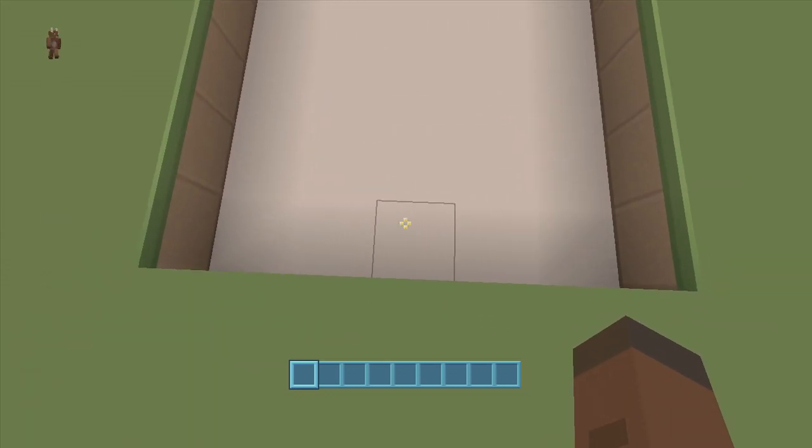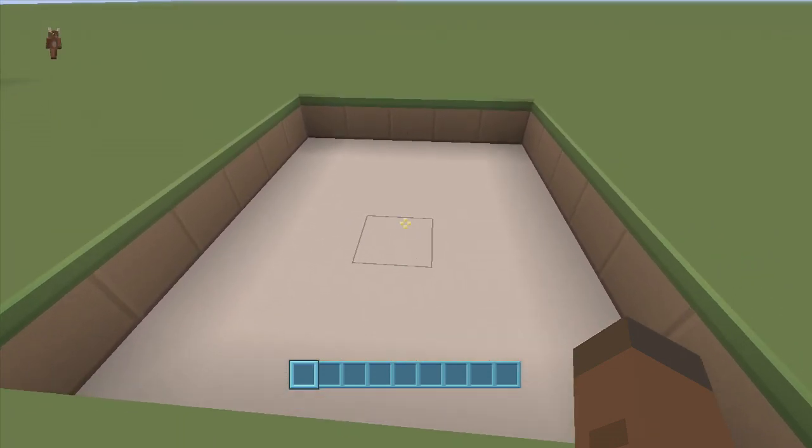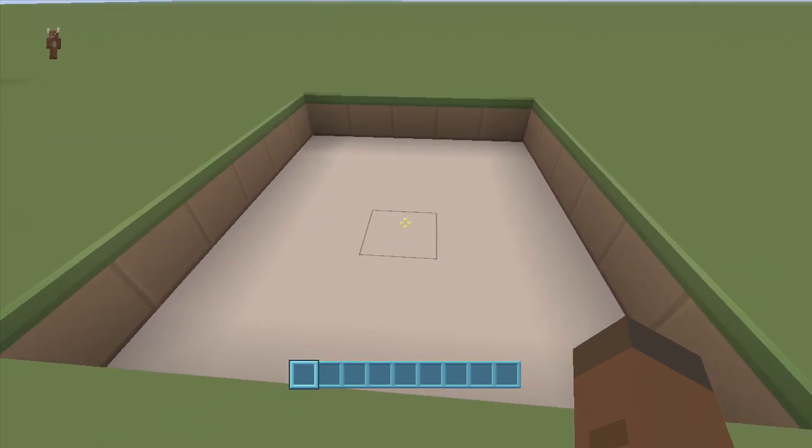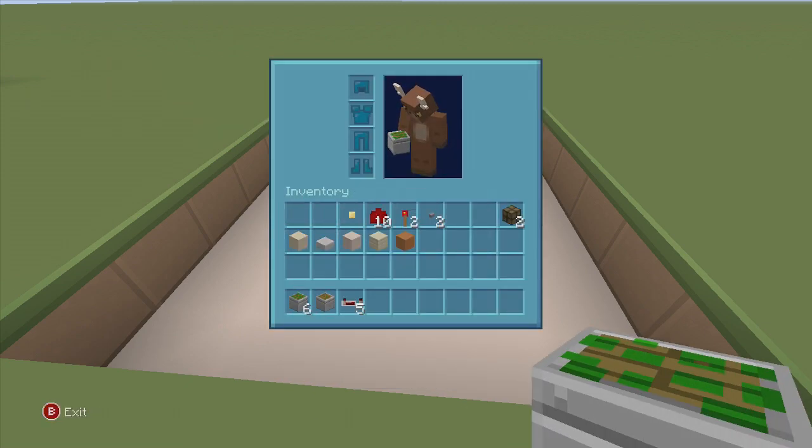Now all we have to do is click this button, open up our hidden bedroom, jump on out, and close the button behind us — it's like nothing was ever there. So let's start building this. For this build we're going to need a five by six spacing, and we'll also have to dig down one, though we need to dig down two in just a few areas.